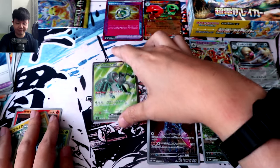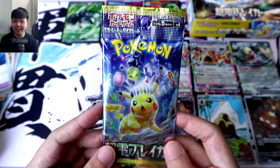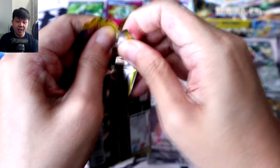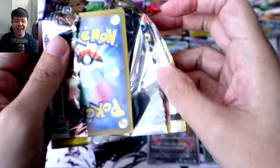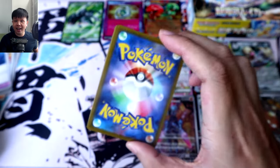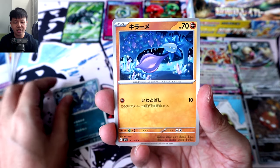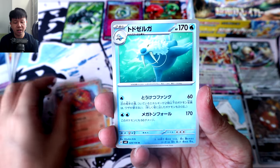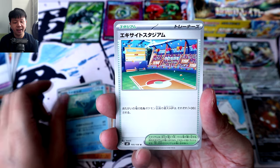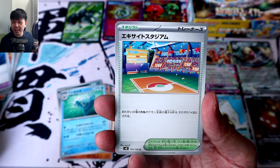Exeggcutor. Okay, and here we go — our final pack of Super Electric Breaker, although I feel like my heart has already been Super Electric Broken. Let's open it on camera and see what the final card is. Pack 30, the final pack of this box. Zubats. Glimmet. Centiskorch. Walrein. And Excite Stadium — definitely not in the mood to get excited right now.